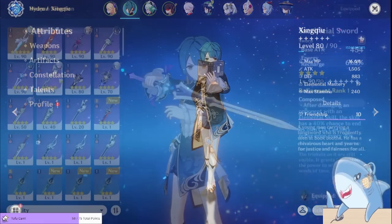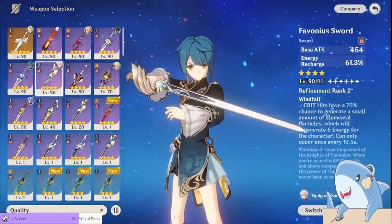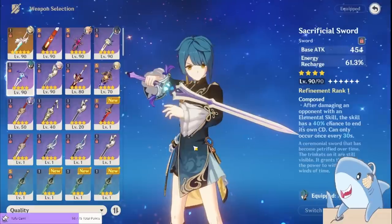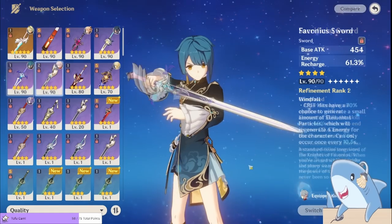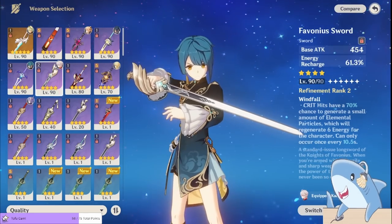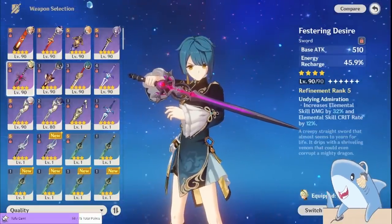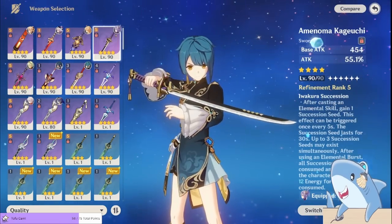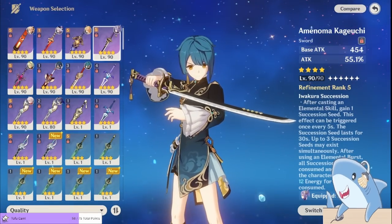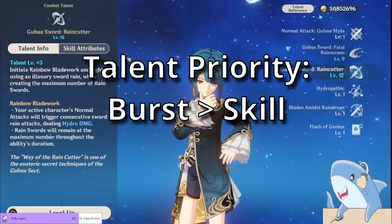Next, moving on to Xingqiu. If you have the Primordial Jade Cutter, Mist Splitter, Haran Geppaku Futsu, or Skyward Blade, those are all great five-star options. But a lot of his really good weapons are four-stars. The Sacrificial Sword is one of his best options — at R1 and R2 it's kind of just a stat stick for Energy Recharge, but at Refinement 3 it can consistently proc its passive, allowing Xingqiu to use his skill twice. The Favonius Sword is also one of his best four-star weapon choices — it gives him a ton of ER and has a consistent trigger of its passive, which decreases Energy Recharge requirements for Xingqiu and the entire team. The limited event weapon Festering Desire is also great, giving him Energy Recharge and increasing his skill damage. For free-to-play options, the craftable Amenoma Kageuchi and Sapwood Blade are both pretty good, though for the Amenoma it's recommended to go at least Refinement 3, because Xingqiu rarely gains more than one stack from its passive. For talent priority, he is an off-field DPS, so level his burst first, then his skill, and completely ignore his normal attacks.